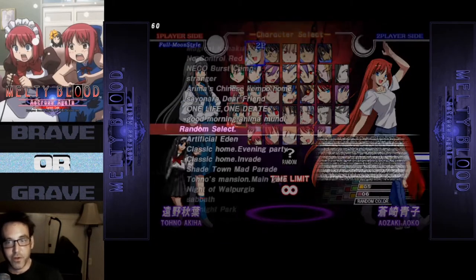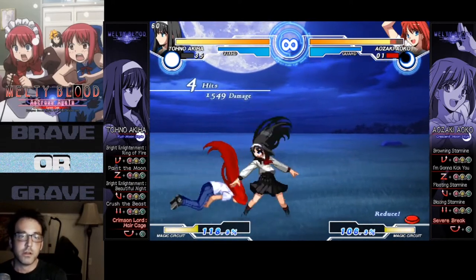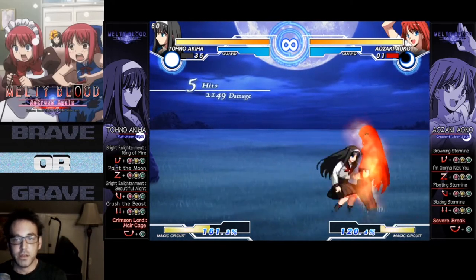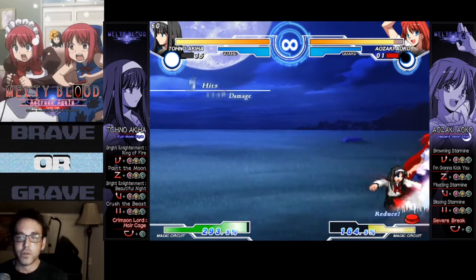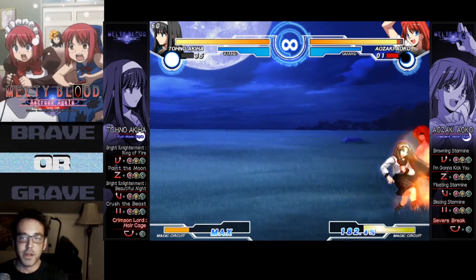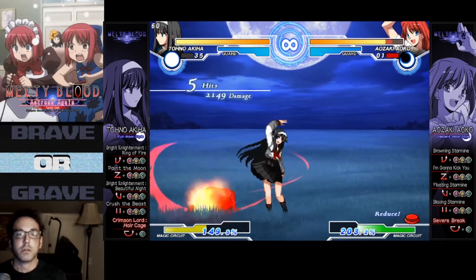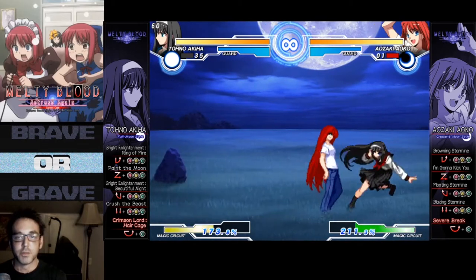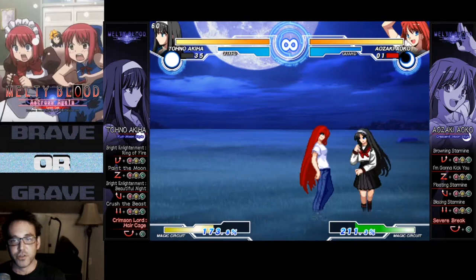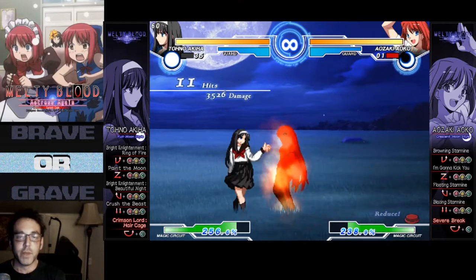We'll practice against Ayoko. I only know a few things about this character — basic combos and stuff. That's how you end her pressure. Basically, for those of you afraid of set play, this is what you'll have to deal with eventually in Type Lumina. Get your knockdown, throw a ring on top, and mix up. Especially because she has that nice little run-through mechanic where she can actually dash through them. Basically rinse and repeat.